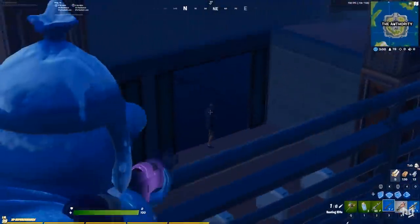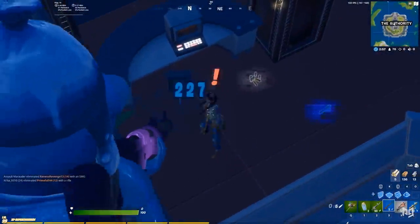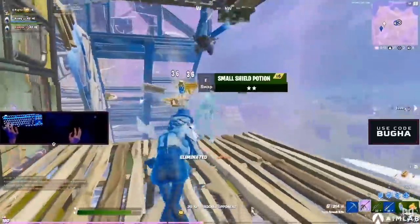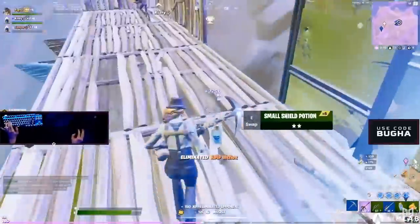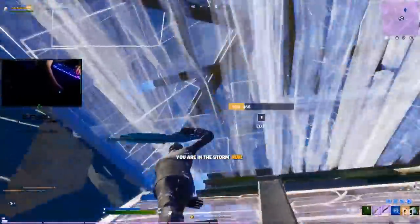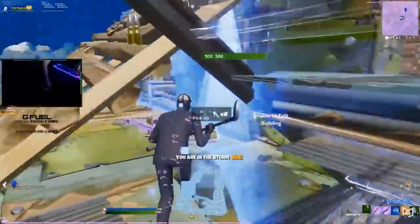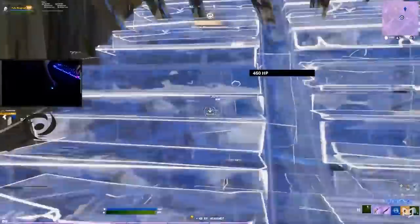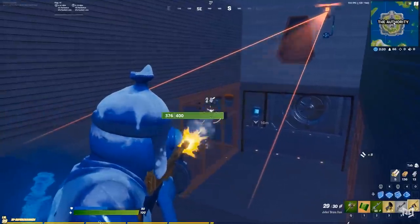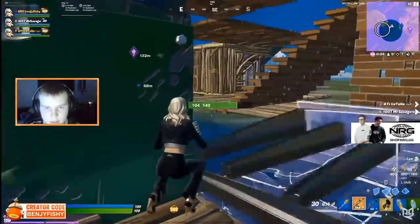First and foremost, the most noticeable thing about the new competitive format is that eliminations are no longer four points. We see many placement points being thrown around, with rewards at placements as high as top 75. This means you could be rewarded the same amount of points as a whole kill just for surviving a few minutes, and there are even heftier rewards the longer you survive. This new meta basically takes the focus away from eliminations and puts it right back on placements where it belongs.